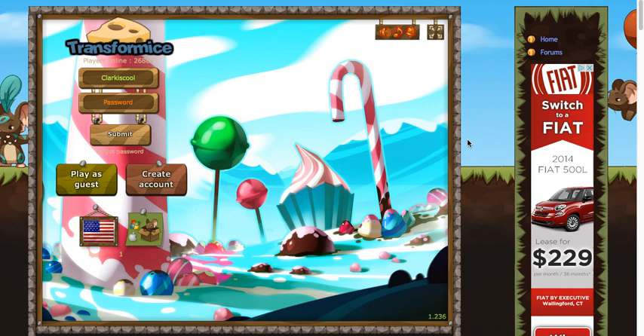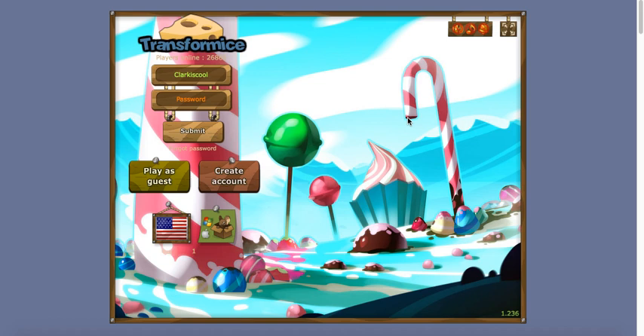Maybe I can make videos about it on my channel. The first thing you're going to do is follow the link in the description — that will allow you to join the game. If you were an existing player, you put your username and password here. If you're new, you want to click 'Create Account'.